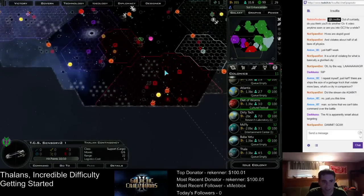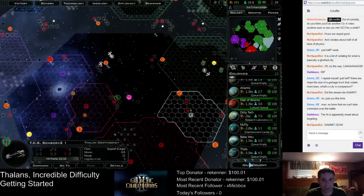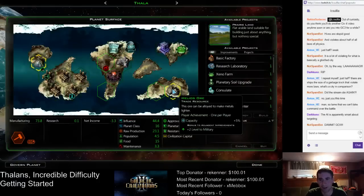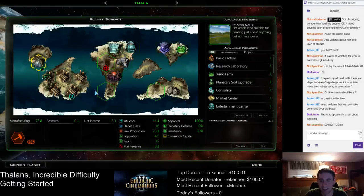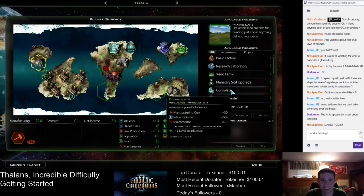We'll go see what we can spot down here — the only unexplored part of the map. So Thala, the homeworld, finished its hive, and now it mostly just needs to grow.